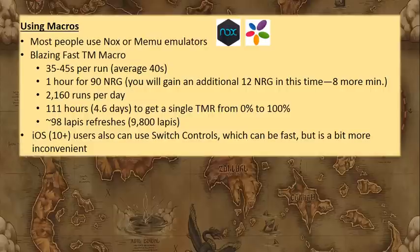That would equate to about 98 Lapis refreshes for a 90-energy character — roughly 9,800 Lapis, almost two 11-pulls. That sounds like a lot, but you're potentially getting five fresh TMRs that could be game-changing. Rather than getting two 11-pulls with dud characters and dupes, this could be a better use of Lapis, so if you're not a free-to-play player this is definitely something to consider.